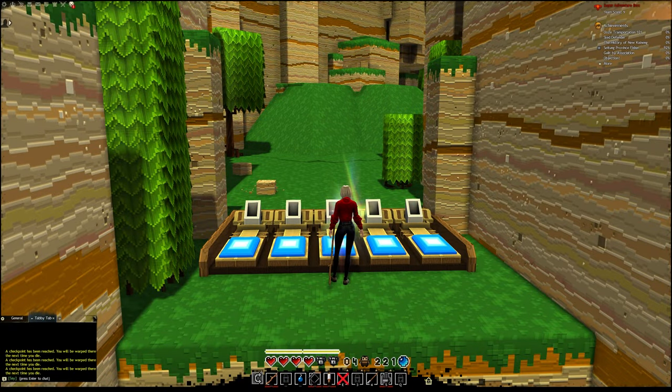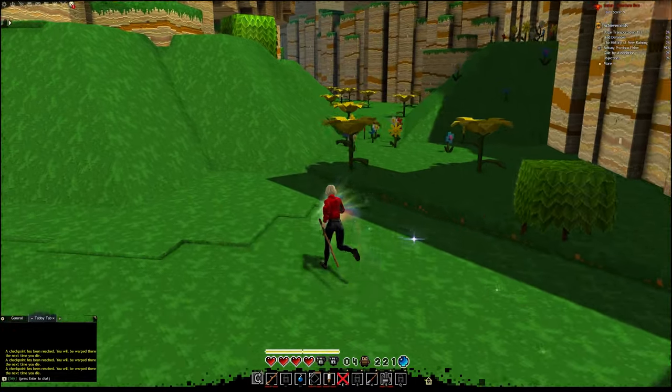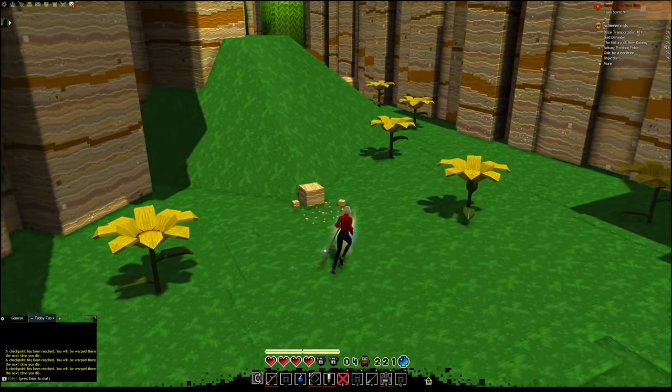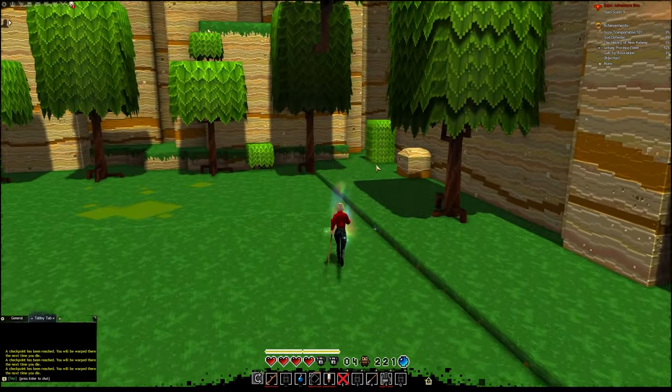Now that you have a shovel, make sure you have full health, as holding an Ooze will chip away at it slowly. We're starting from the third checkpoint. There'll be a bunch of bee dogs here which will lead you directly to where we need to go, and if you follow one, it will take you exactly through the maze.